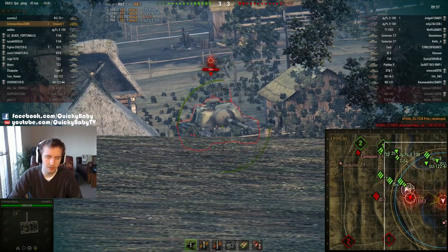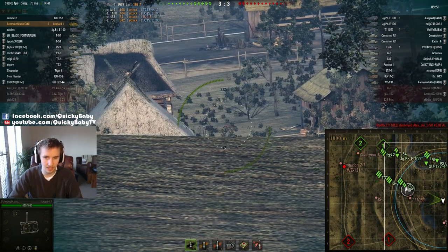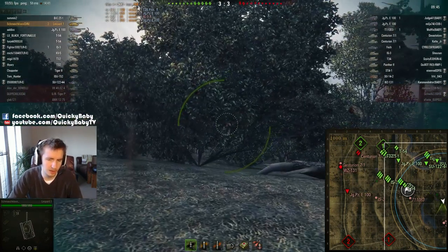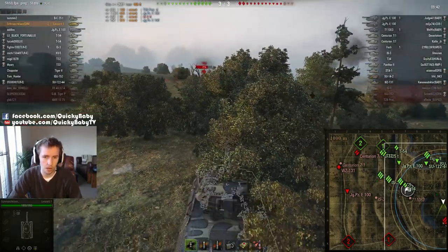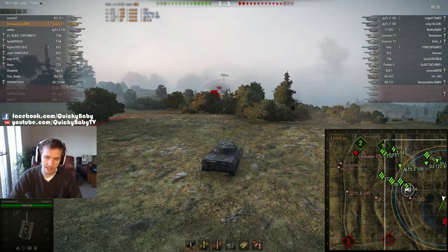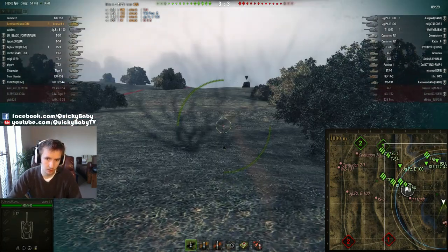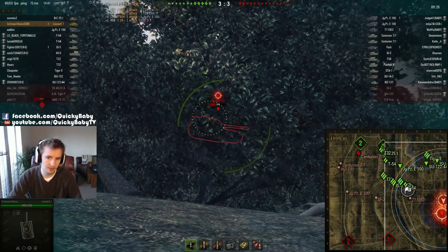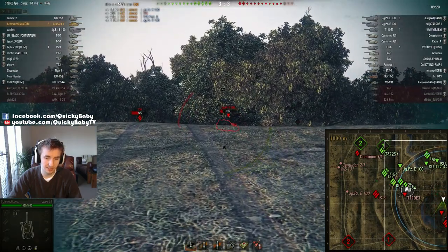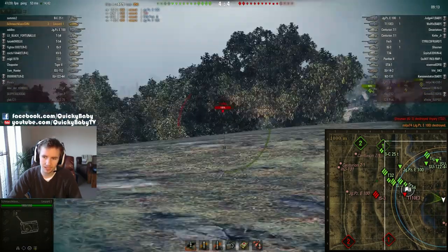Now the T110E3 — even the Leopard with 268mm of penetration — is unable to really contest the T110E3 from this angle, because the weak point of that vehicle is the lower plate. Unless Schmauklaus wants to load HEAT and try to shoot into the top of the machine gun port, he's unlikely to go through it. More textbook bush usage — this is a bush work master class. Remember, fallen trees do counter camo. He goes forwards, spots the targets, pulls back behind them, unloads, and he doesn't get spotted.